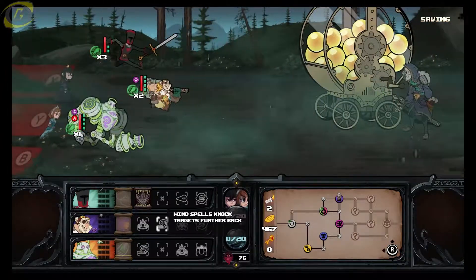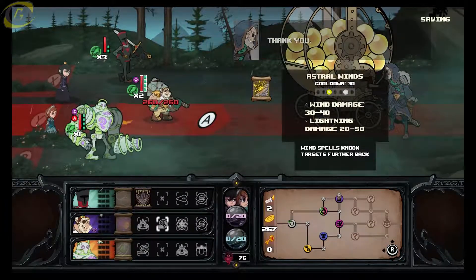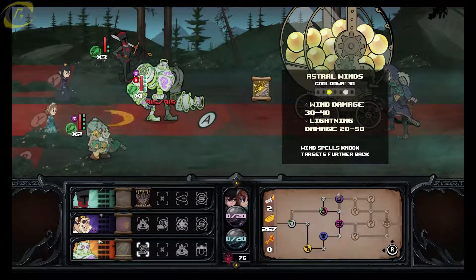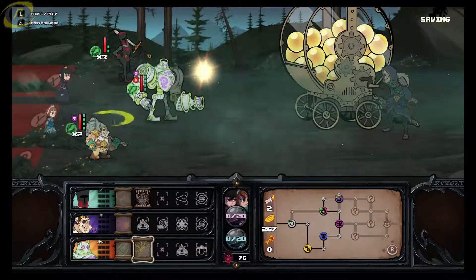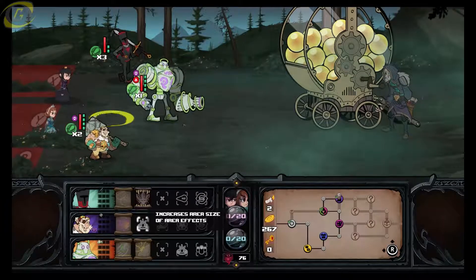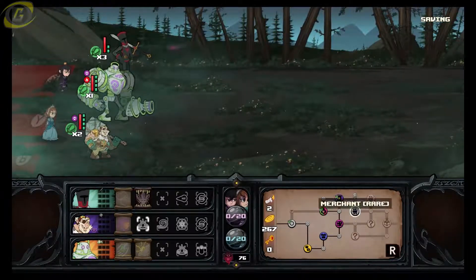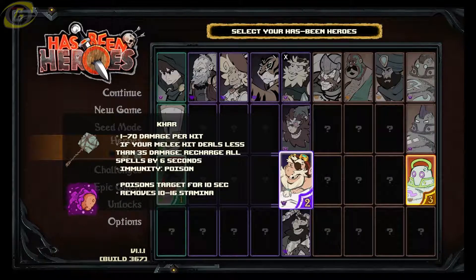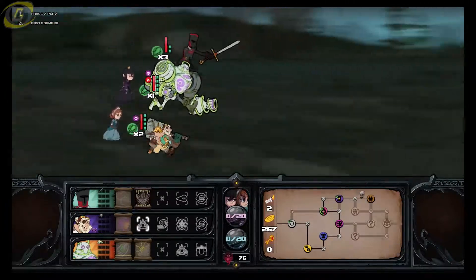Most players of this game have a certain spell type or element they prefer. We got Astral Winds, which is a wind spell. Wind spells knock enemies further back, which is a very nice bonus. Rojo's spells are very slow right now, but Car's spells are pretty nice — especially if his health is below 35, he gets spells that recharge faster by six seconds, which is pretty handy.